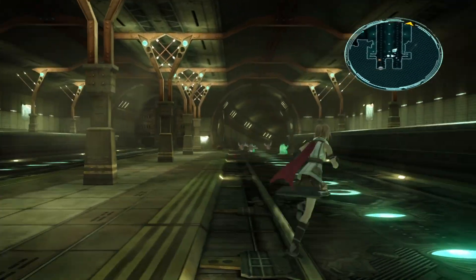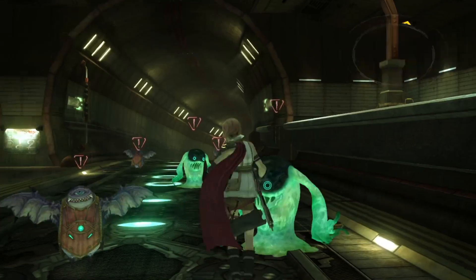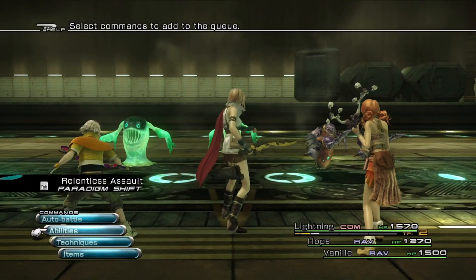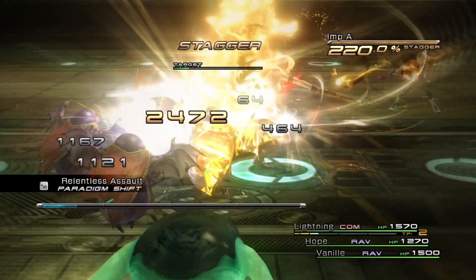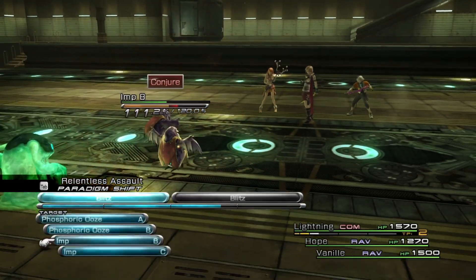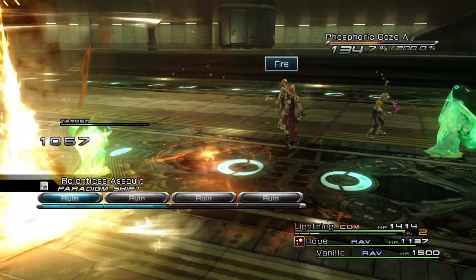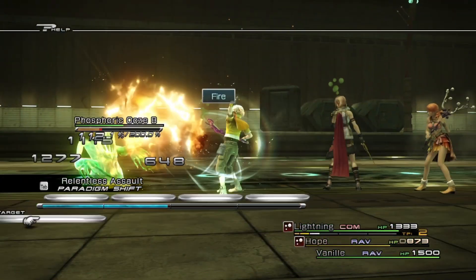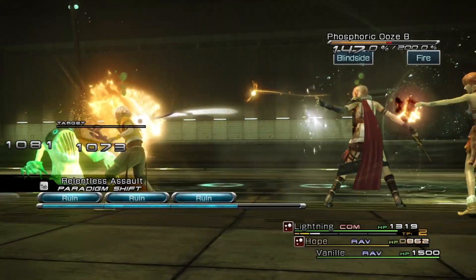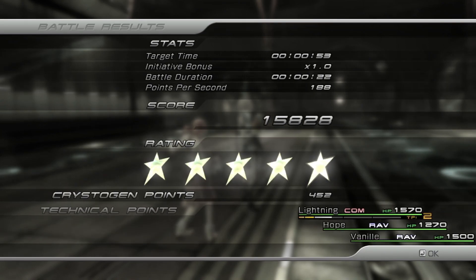We also got the Auric Amulet. Now this particular battle is the definition of don't let them do anything — because if you're too slow, they start conjuring and merging, and your battle becomes a trillion times harder. So start on the offensive and do not relent until your foes are vanquished. Five stars — not bad at all.